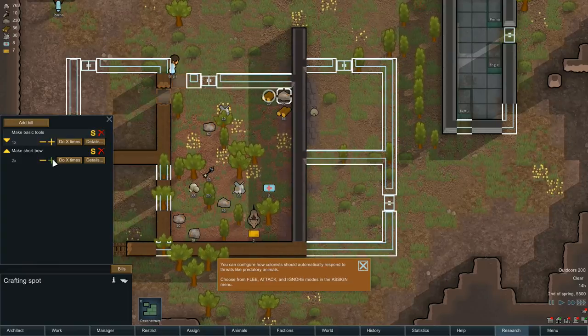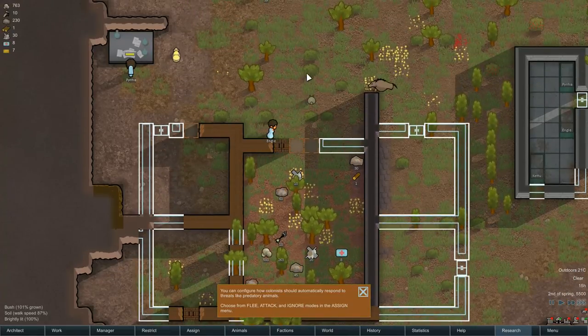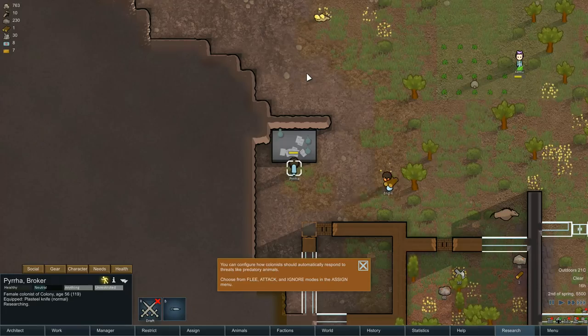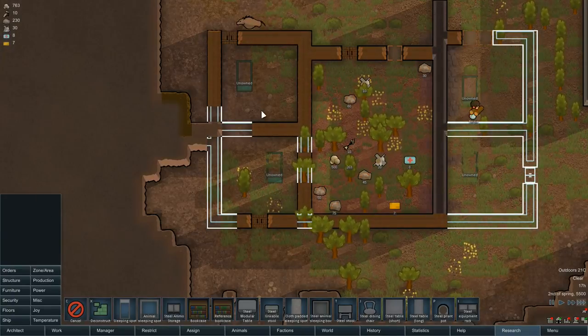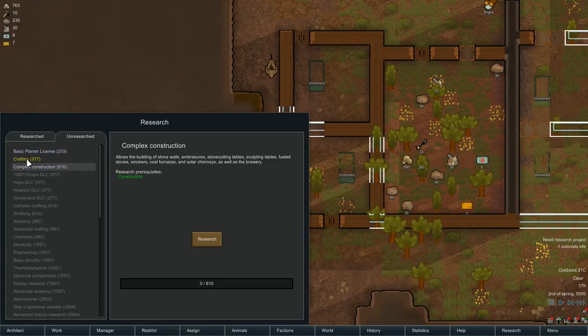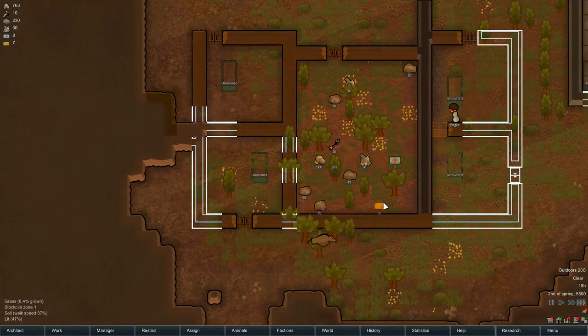Make another bow — just making a couple of them. We're going to need more arrows as well. Make sure everyone's doing stuff. I'm going to do temporary sleeping spots. Okay, next research item — complex crafting. We can do the crafting table, which I assume will be faster at building stuff. Let's go ahead and do that.